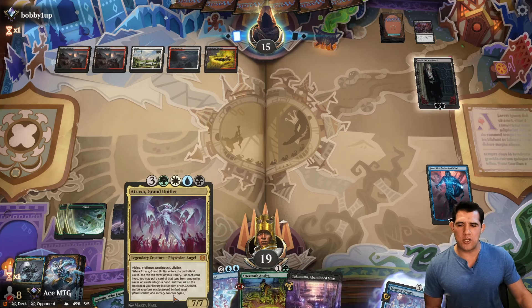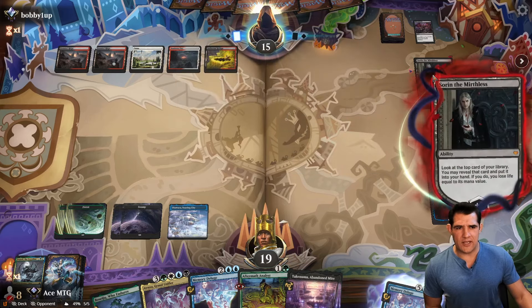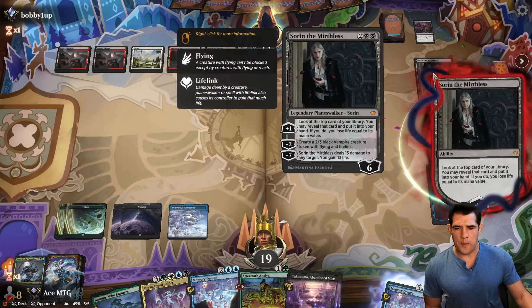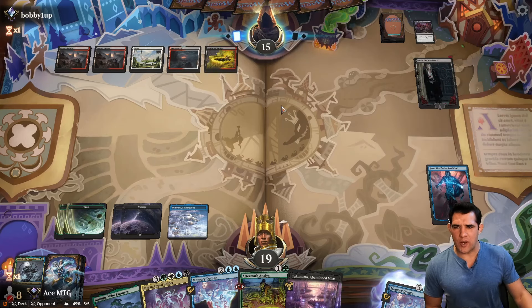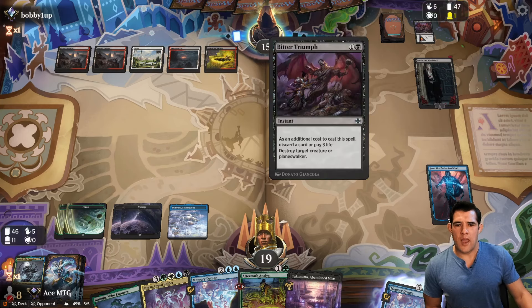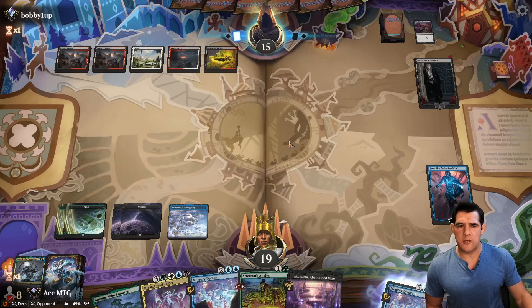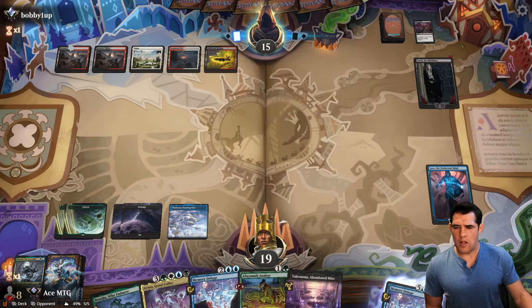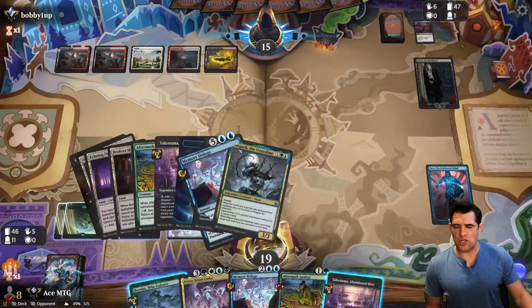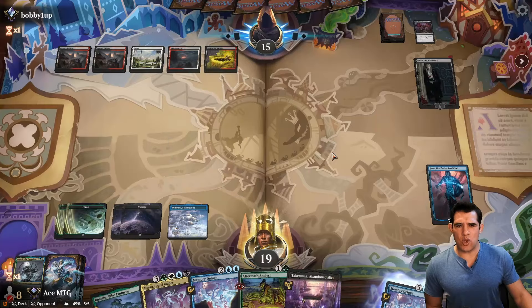It's just a question of what else they're gonna have to do damage to us. I see Bitter Triumph — it makes me assume this is a reanimator deck. We could just use this now as well — just get back our Slogurt now. I don't hate that. Yeah, let's just go ahead and get back Slogurt now.